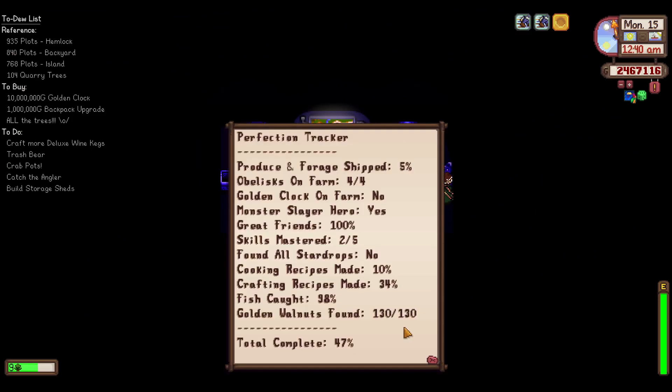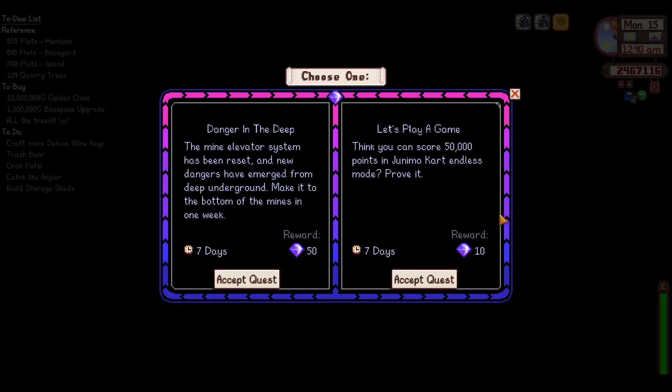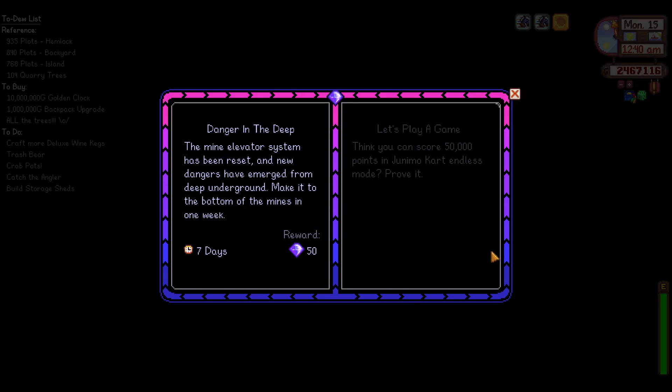Let's do our weekly check-in. 47% — did that go up 1%? 100% great friends. 98% fish caught because we're waiting for fall. Golden walnuts: yes. Cooking recipes: 10% — why do I feel like that wasn't double digits before? 30% crafting recipes, that might be a little bit higher. And then everything else is pretty similar — maybe that was 4% and bumped up to 5%.